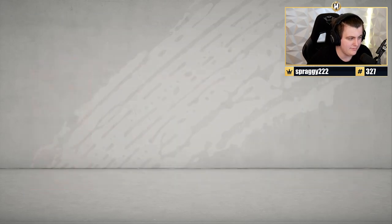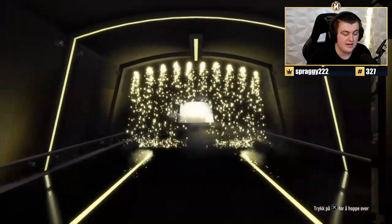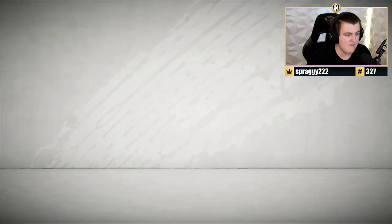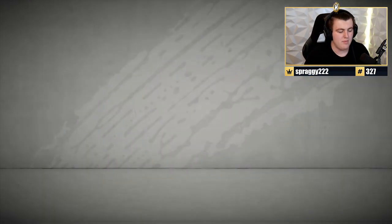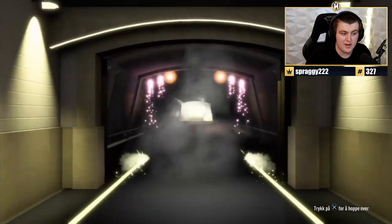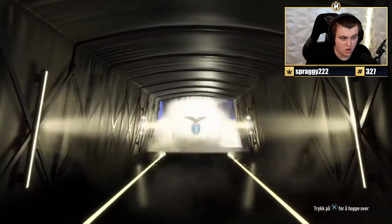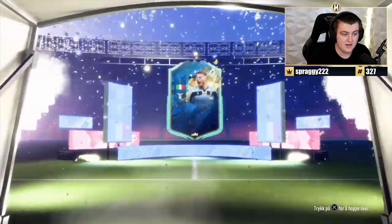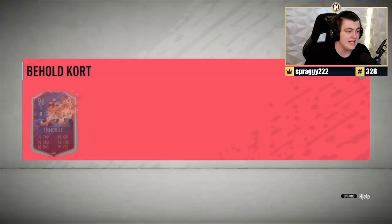81 Plus pack and CDA TOTS Pack. The 81 Plus gives an in-form, no walkout sadly. CDA TOTS Pack — hoping EA refunds us because people have been getting Lucas Leiva, who is technically not a CDA TOTS player but a Most Consistent player. We get 96 Immobile — that's decent. I'm hoping EA refunds those CDA TOTS packs since they're technically glitched.